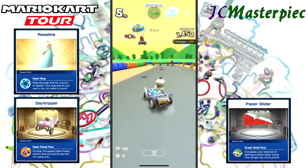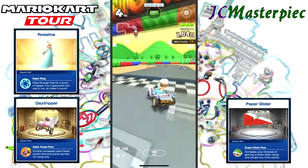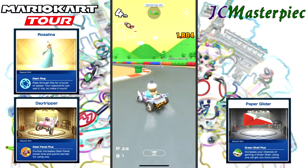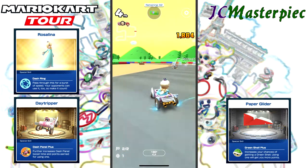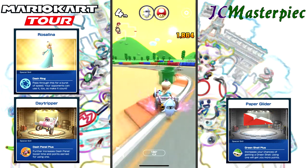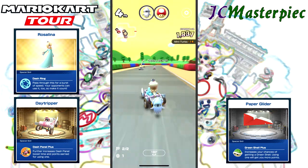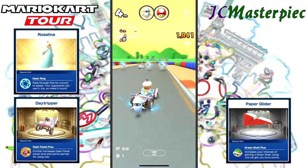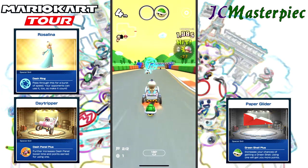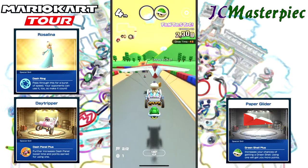Took out the Mario that took out me. Fourth place again at this point. Grab items. This time I used the boost properly. Come around the next curve. And this is where I set up those rings and give my opponents an advantage — yay!